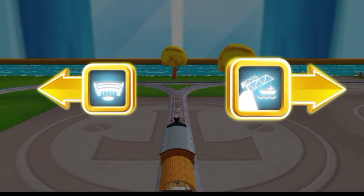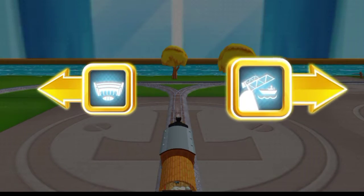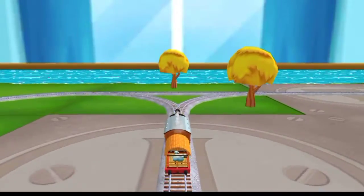Which way do you want to go? Right leads to the rolling bridge. Left — the rolling bridge is just there.